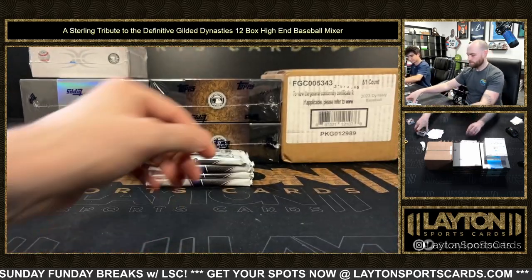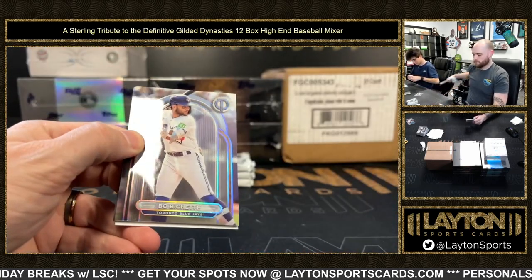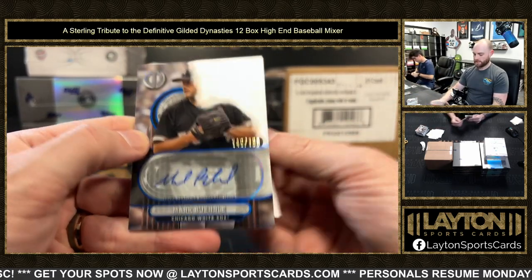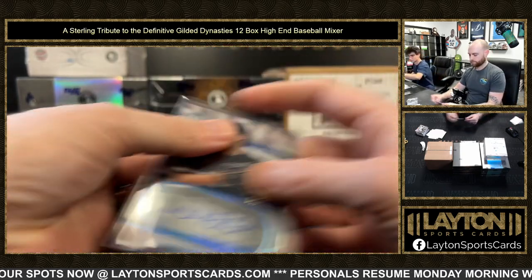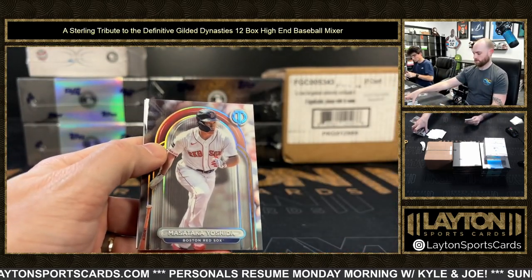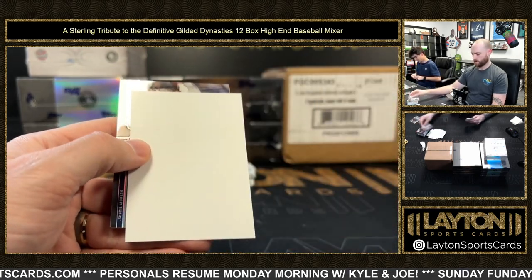Got a Gibby. Big Papi, Bichette, and auto for the White Sox, Mark Burley to 150. All game-used in high-end Topps for the most part - at least in Tribute and Dynasty and all that jazz.